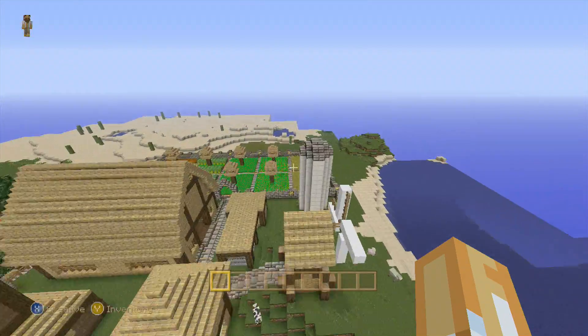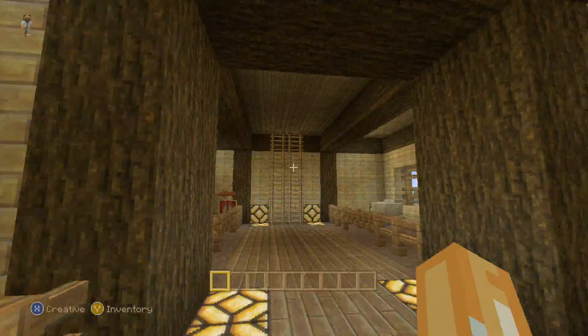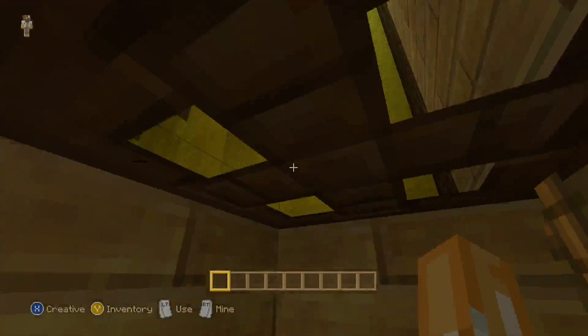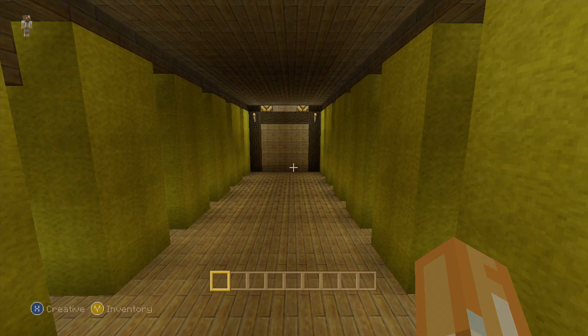Over here you've got your farm, your windmill, and your barn. Chandler doesn't want me to show you the hay upstairs, but I'm going to anyway because it looks like golden pillars.